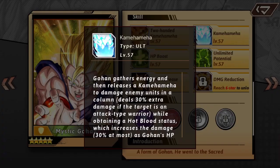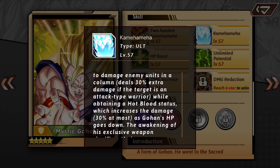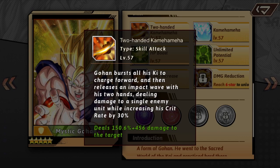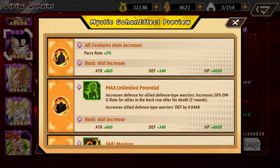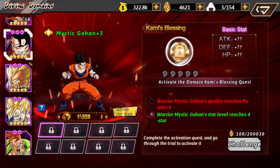For his ultimate skill, he does more damage as his HP decreases — up to 40% max if awakened — and deals an extra 30% against attack type Warriors. So when he attacks in the column, he'll be hitting an attack type Warrior in the back. His Kai's Blessing, once maxed, increases the damage rate by 20% for allies in the back row after he dies, which lasts for two rounds.